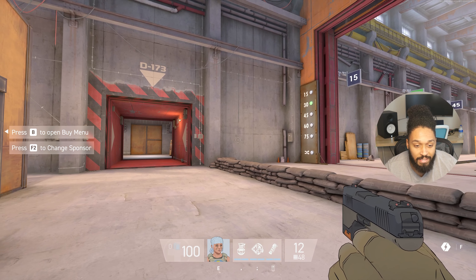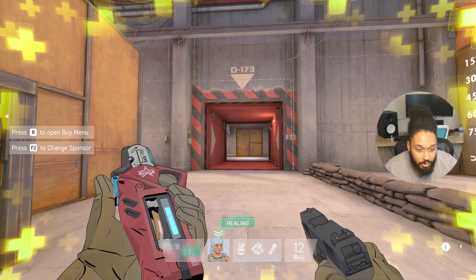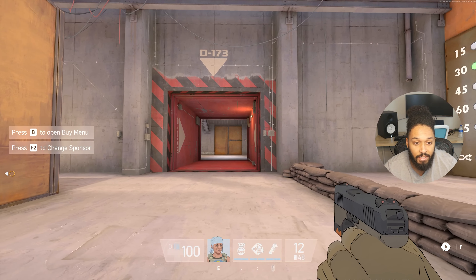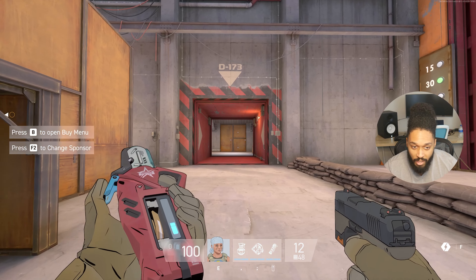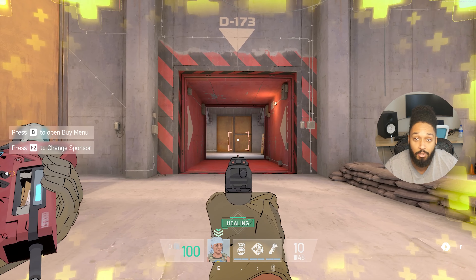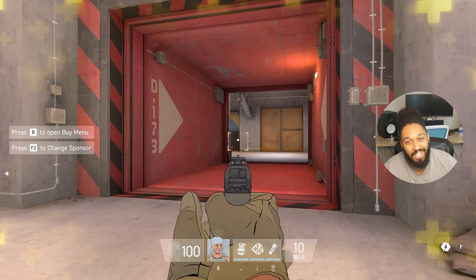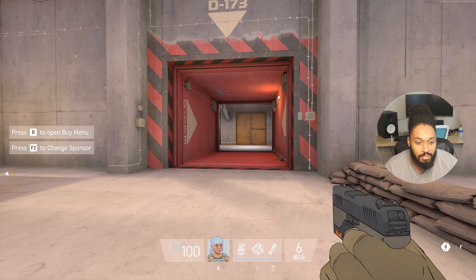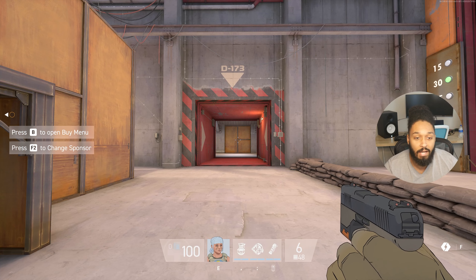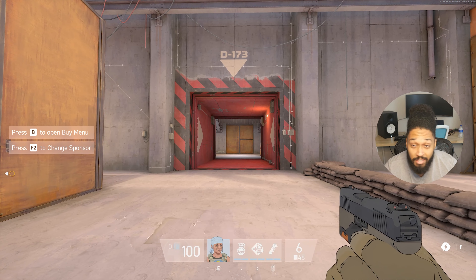The last ability is adrenaline. If you are damaged, this is going to heal you for a certain amount of time. You can still shoot your pistol, but you will not be able to use any other gun while healing. This could be a cool situation where you know somebody's around the corner and you know you're going to take some hits — you can heal yourself while still engaging the enemy, making you like a tank.